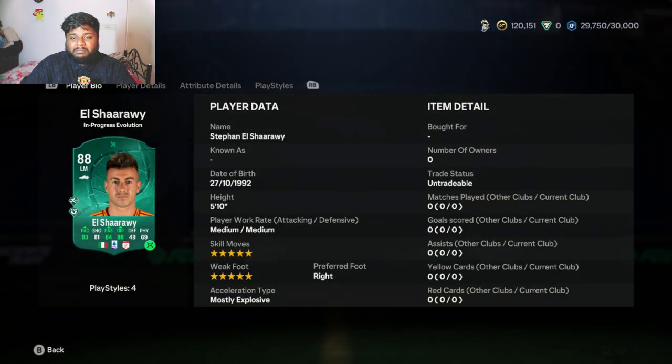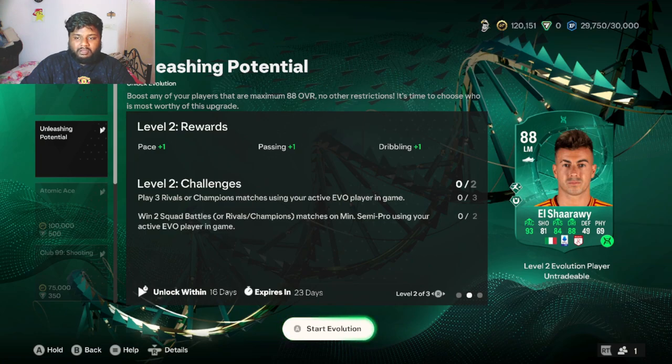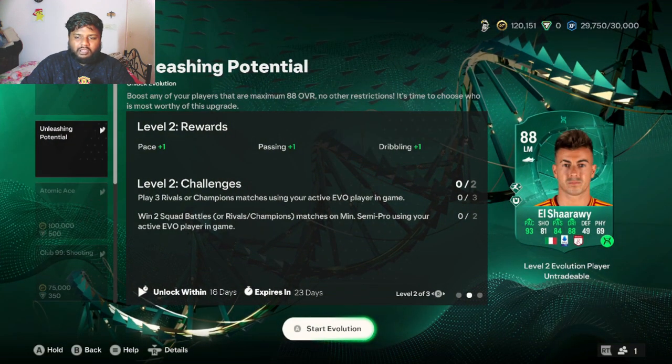In Level 2 you get plus one pace, plus one passing, and plus one dribbling, which is actually not bad. Looking at El Shaarawy's card after the Level 2 upgrade, you'll be getting 93 pace which is really good. His passing - short pass, long pass, curve and crossing - is not that bad, and dribbling improves really well for this player.